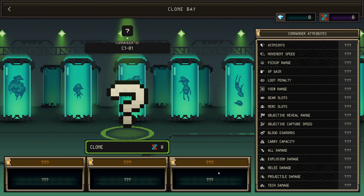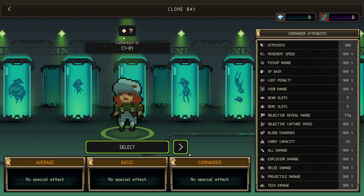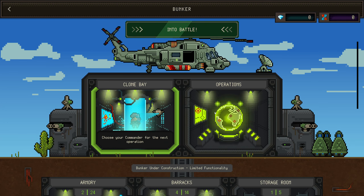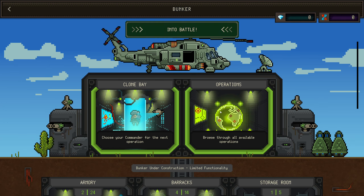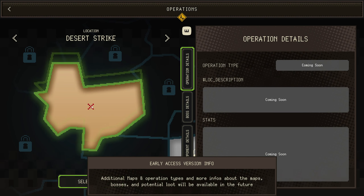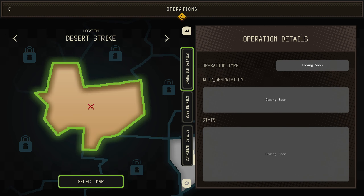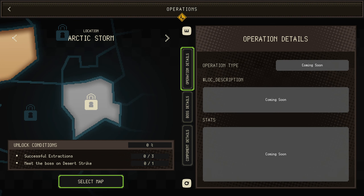I've played the demo of this. It doesn't look like I have any choice on this, so no special effect on everything — this is the basic unit. Select operations, browse through all available operations. Coming soon. It looks like there's only desert... oh no, there's Desert Strike.